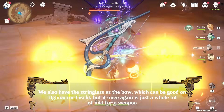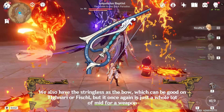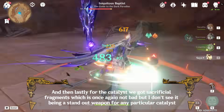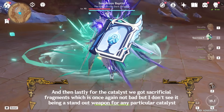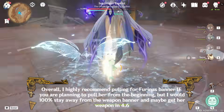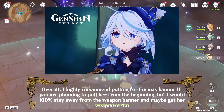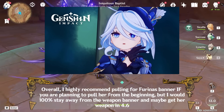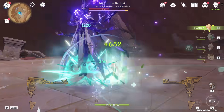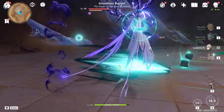We also have the Stringless as the bow, which can be good on Tighnari or Fischl, but it once again is just a whole lot of mid for a weapon. And then lastly for the catalyst we got Sacrificial Fragments, which is not bad but I don't see it being a standout weapon for any particular catalyst. Overall, I highly recommend pulling for Furina's banner if you are planning to pull her, but I would 100% stay away from the weapon banner and maybe get her weapon in 4.6. So these are my thoughts on the Genshin 4.2 Phase 1 banner, let me know your thoughts in the comments below.